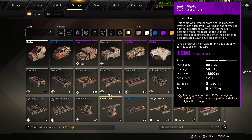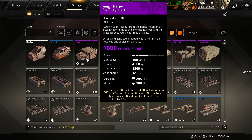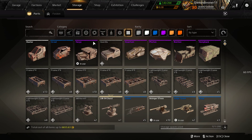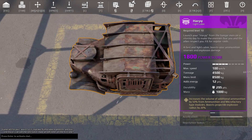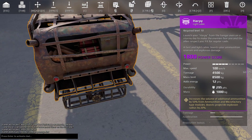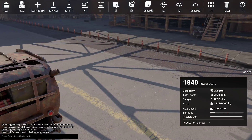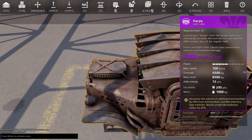It's 1,800 power score, which is a fair bit more than the Bastion and the Photon, but there's reasons for that. The perk increases the volume of additional ammunition by 50% from ammunition and microfactory type modules, and it also boosts projectile explosion radius by 20%. This cabin is not that big and it's pretty easy to armor up, but the one downside is that it's considered a light cabin, so it has a very low mass limit.